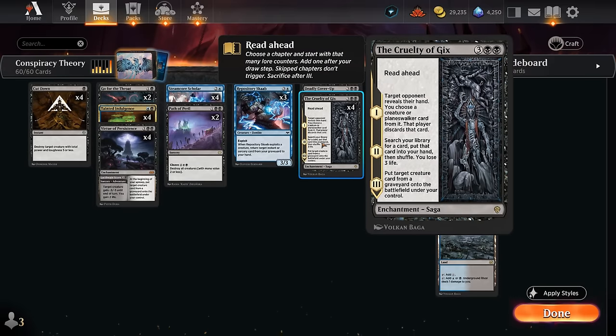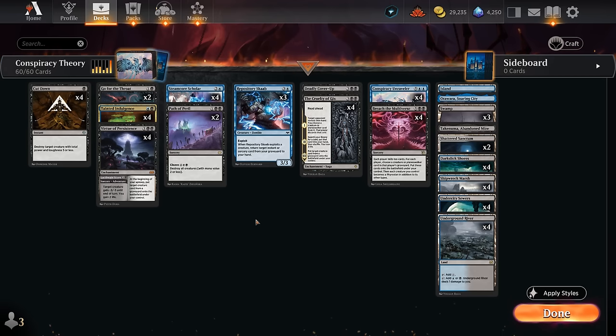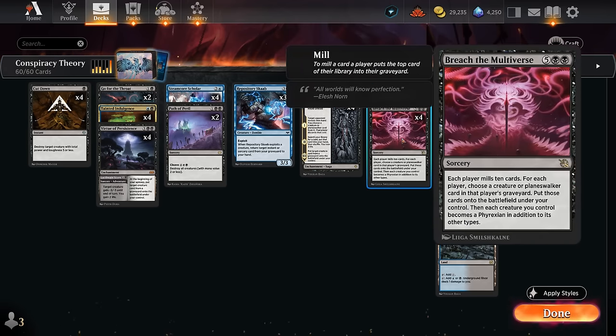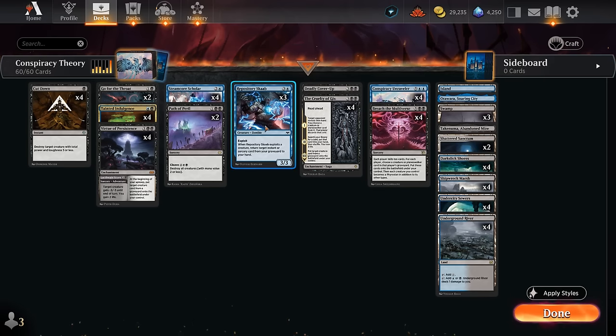Even just the Cruelty of Gix being a 5 mana card in the graveyard can already help, and then we've often cast some other spells or maybe discarded some expensive cards. By casting our free Breach the Multiverse, each player mills 10 cards, and this is actually our win condition for the most part. We're going to try to mill the opponent out — even though we both have empty libraries, the opponent takes their draw step first from an empty library, resulting in them losing before we do. Besides milling 10 cards each, we also get to return a creature or planeswalker from each graveyard onto the battlefield under our control.